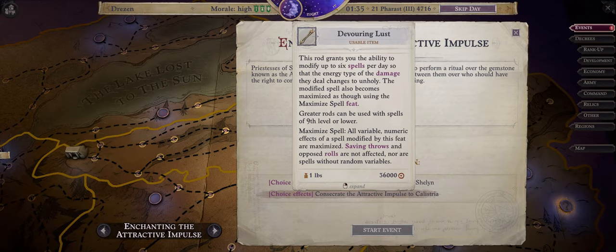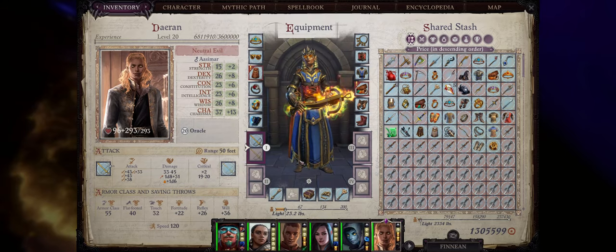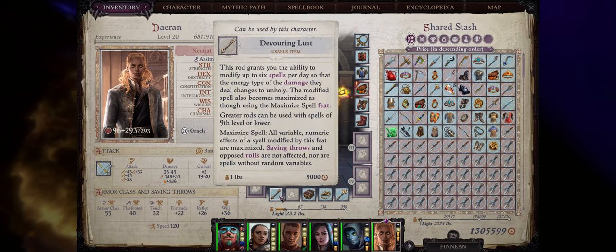Another of my favorite crusade relics is the Devouring Lust Metamagic Rod. You can get this as soon as chapter 3 by finding the Attractive Impulse crusade relic and enchanting it into a Metamagic Rod, by choosing the Consecrate the Attractive Impulse to Calistria option. This rod is simply amazing — it will automatically maximize any spell of any level up to 6 times per day, and also change the damage into unholy, thus allowing you to bypass a lot of enemy resistances or immunities without the need to get the Ascended Element mythic ability. For a caster character, especially a Merged Angel or Merged Lich, it is in your best interest to get this as soon as possible.